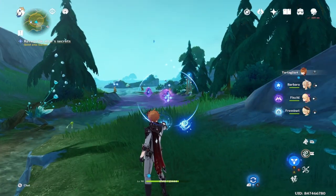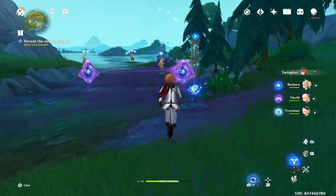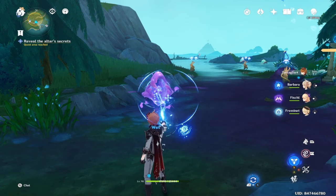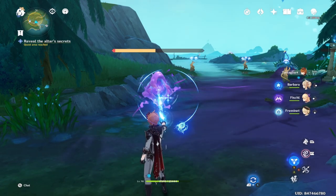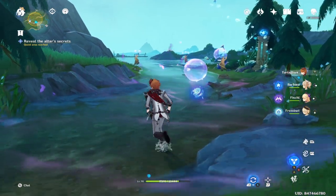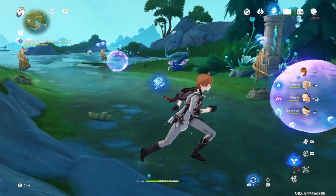You just interact with it and it's going to replace your skill with a special skill. Now what you gotta do is attack — there's the octopus orb right near there. Just use that skill and attack this diamond purple orb and clear them out.